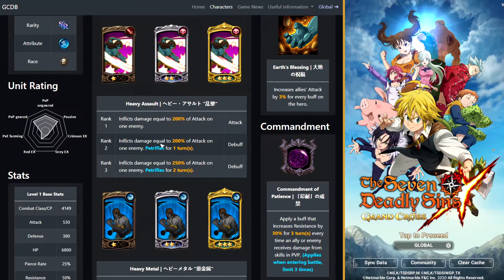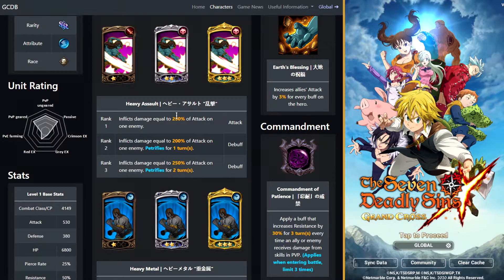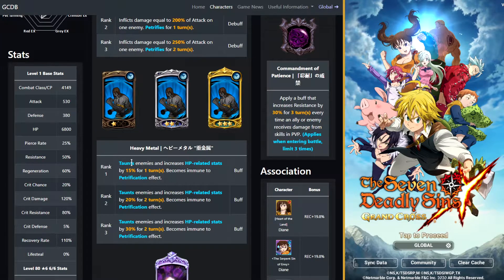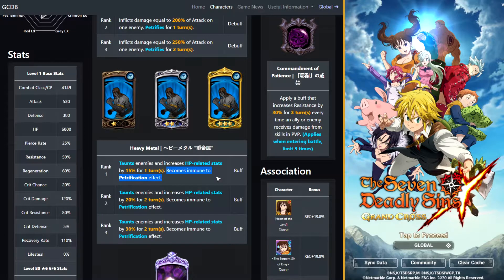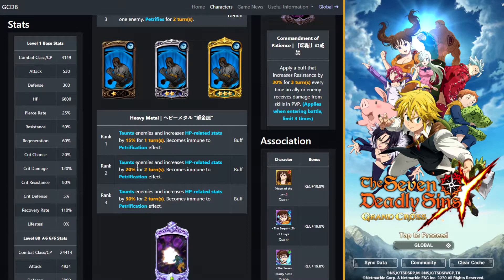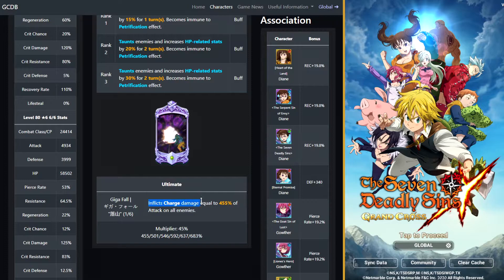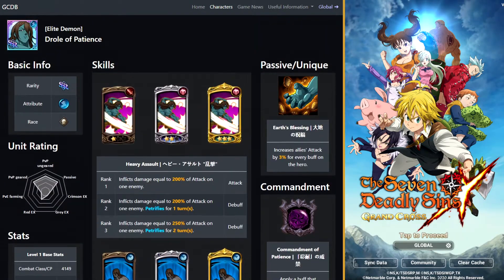So this is probably the one that they use on JP, and then 250% and petrify for two turns. Obviously it's not as good as King's cards or anything like that. Heavy Metal — it's kind of like Deanne: taunts enemies and increases HP-related stats by 15% for one turn, becomes immune to petrification effect. It's actually a good counter for King in general because people run King a lot. Taunts enemies and then 20% for two turns and then 30% for two turns. Inflicts charge equal to 455% of attack on all enemies, so it's an AOE ult, which is kind of nice. I feel like they don't really do a whole lot of AOE ults anymore. So that was blue Droll.